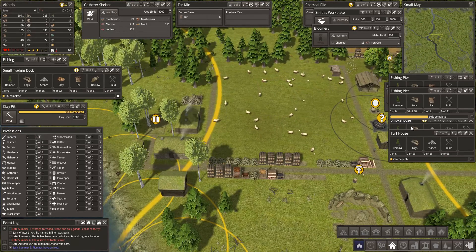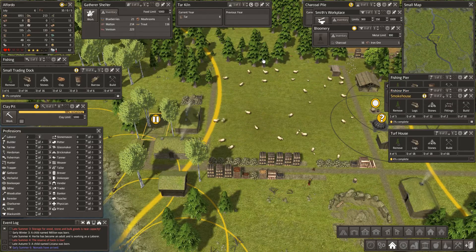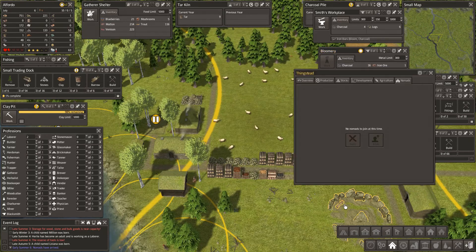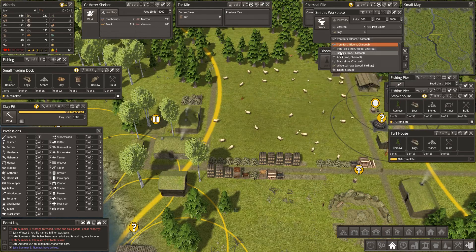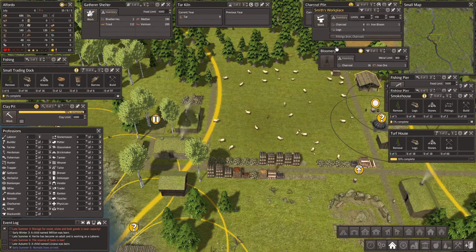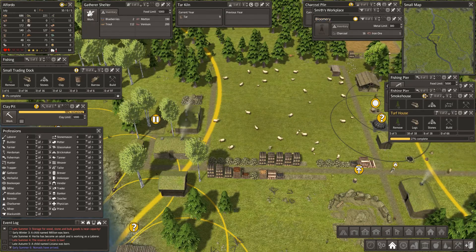We've got nomads - oh how nice! Yes, allow - yes please! Two laborers and a builder is perfect. We're building another house out here anyway. We have logs and stone - we just need these fishermen to get this up and going. The smokehouse - what do you need? Two fittings. We've got 11 tools. You're making iron bars - let's look at the stocks, iron ore, iron tools. Could you please make me some fittings?